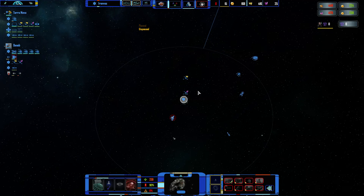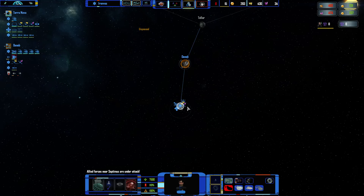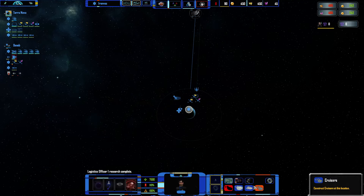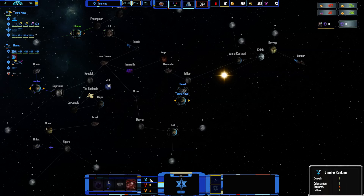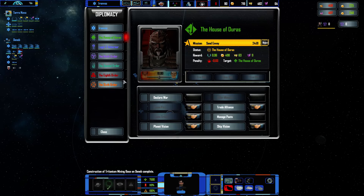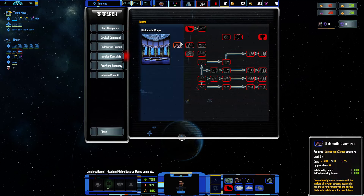I'm also going to be setting a rendezvous point — actually I'll put it all the way over there. Empire ranking is first because I guess we colonized before the AI did. We're going to need to look into getting some cruisers. We can't get any pacts yet — we will need diplomacy first, so we'll be going for the Surak refits to get a diplomacy ship. I'm not going to go for that yet — there's no point.